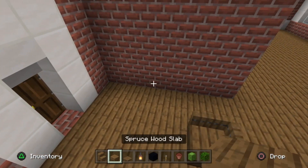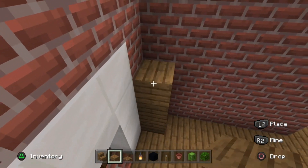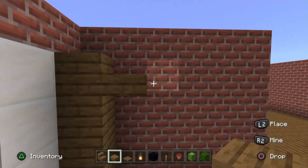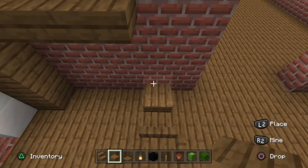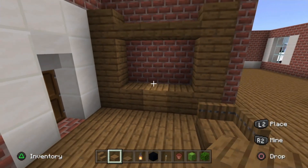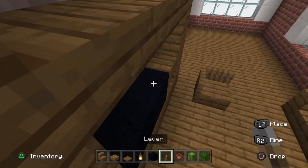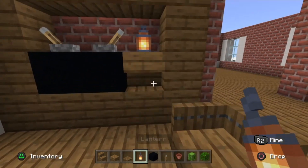Now build the TV unit: place blocks made with slabs to the right of the back door - four tall. Run slabs along the top half, then build another four-block pillar of slabs. Fill in the bottom with three normal blocks. On the left side place two black concrete blocks, and beside that an upside-down spruce wood stair. Place levers on top of the black concrete facing away from each other to look like TV antenna, then place a lantern on the upside-down stair.